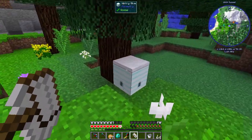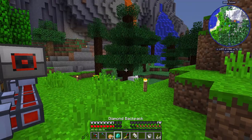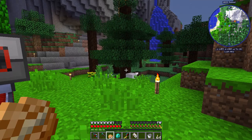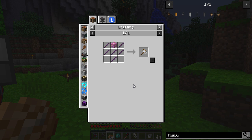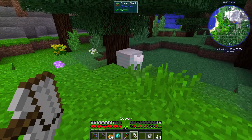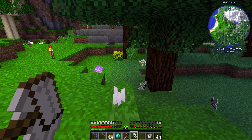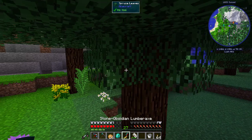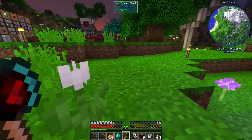First of all, you might have seen these beehives, which are a little bit irritating. If you try and break one, it will take a long time and the bees will basically kill you. What you need to do is get one of these scoops — very simple, just sticks and some wool. You break it like that, which is a lot quicker, and you get some bees. You don't have to keep the bees — it's up to you.